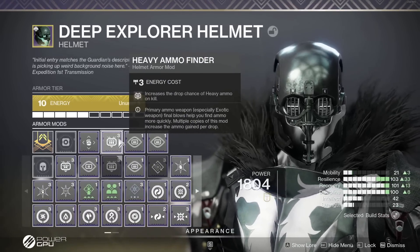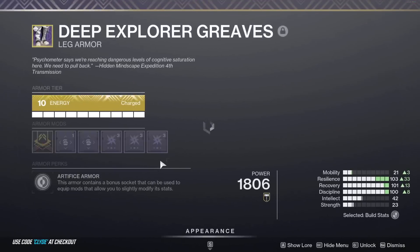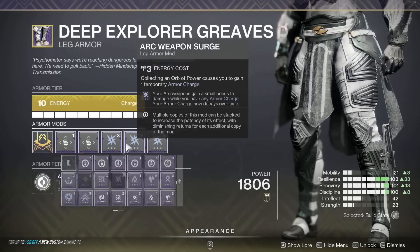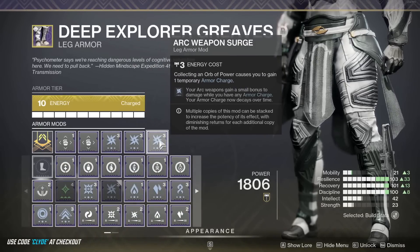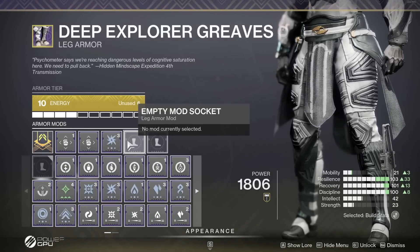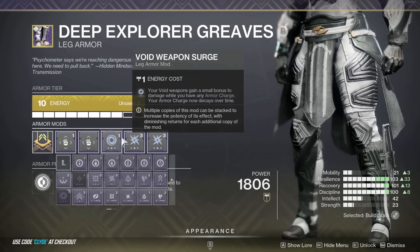Don't go into damage without any ammo - have something like that to swap to. Also, if you go into damage and didn't proc any armor charges or pick up orbs and don't have your weapon surges, if you run three Arc Surge mods it's a 22% damage increase and it does stack. Just treat it like Font of Might - standing in a well doing DPS, your arc weapons do 22% with three, 17% with two, 10% with one.